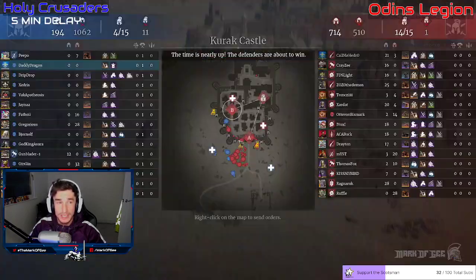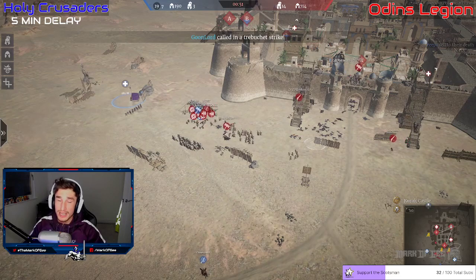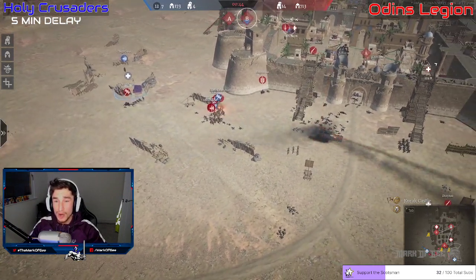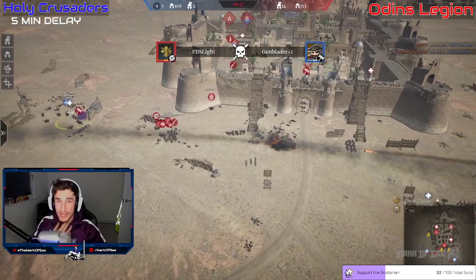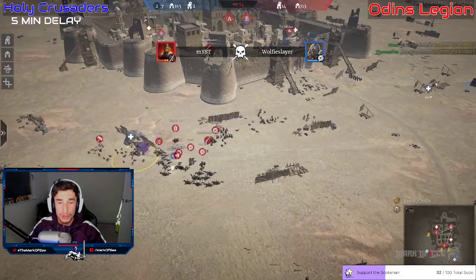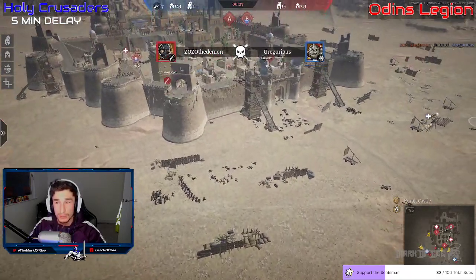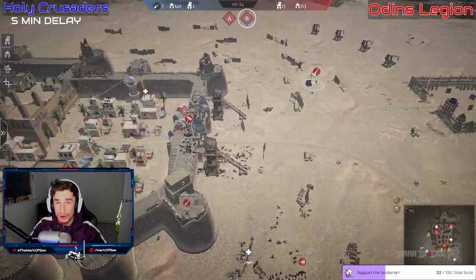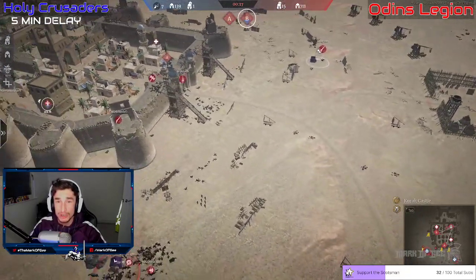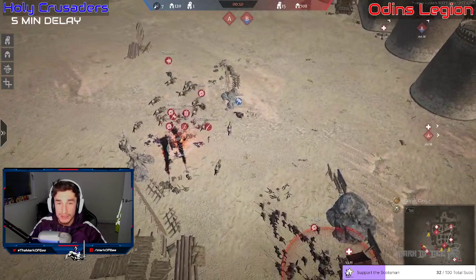Some players on the attacking side are just leaving the battle — at this point they're not needed. GG Odin's Legion — what a win! That is exactly what you've got to do: defend A, because you can defend A relatively straightforward if you have the right rotations and don't over-commit elsewhere. FDS Light picks up Gun Blader. Wolfie Slayer dies to Mist. Just two heroes alive — Gun Lord and Gregorius fighting on the supply point. Gun Lord leaves in humiliation — that is GG. Odin's Legion with a massive win, 700 units alive.